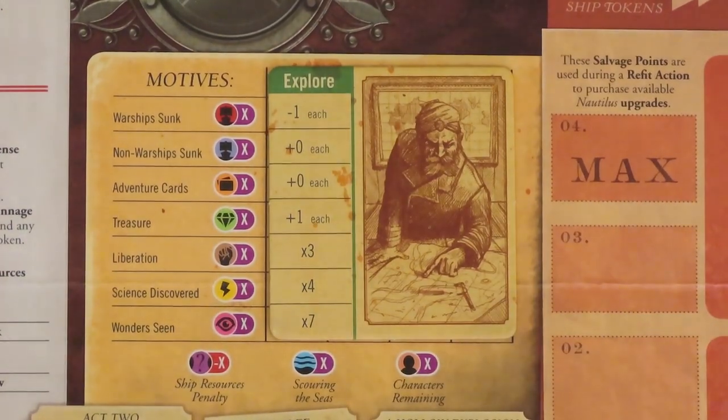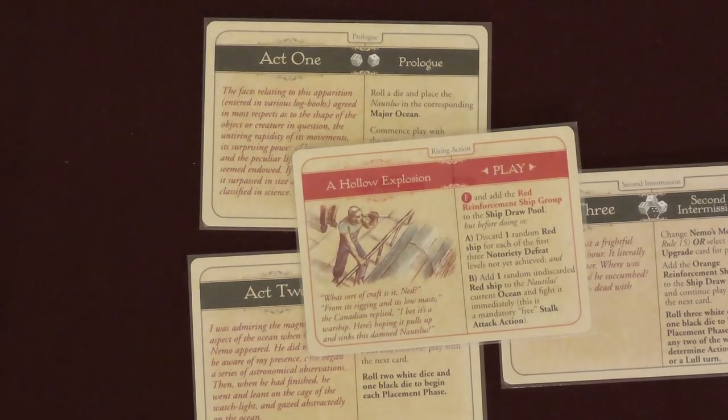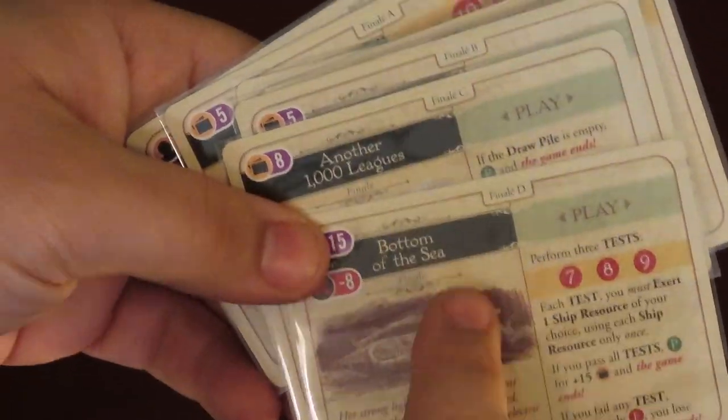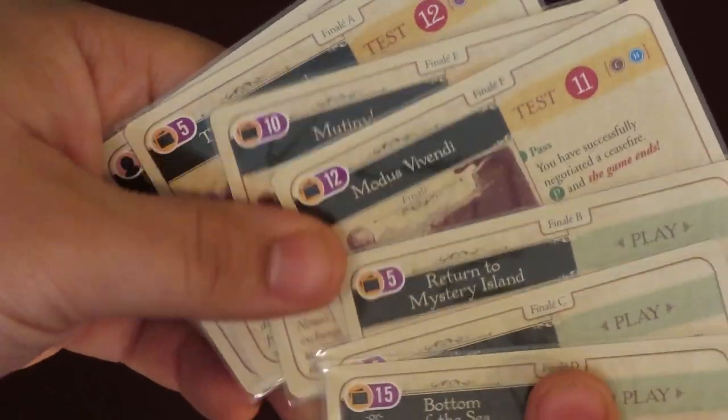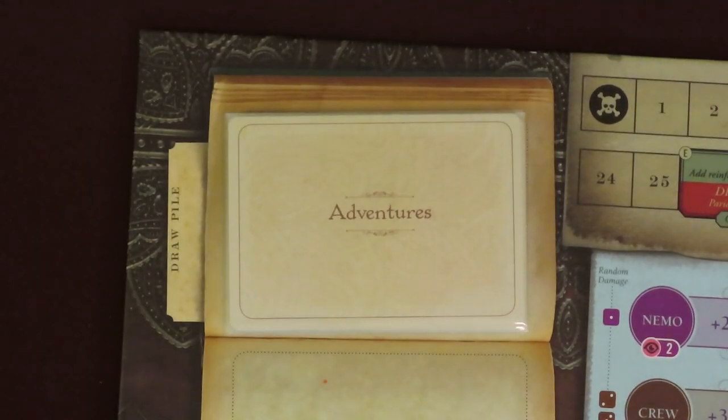From the Adventure cards, set aside the cards for Act 1, 2, and 3, and the red Rising Action card. Also separate all the Finale cards into a stack. Shuffle the remaining Adventure cards. You'll need to create the draw deck for the game in a specific way. Shuffle the Finale cards and pick one randomly without looking at it. The rest can be returned to the box. Add 4 Adventure cards to the Finale card and shuffle them together. Place this stack face down on the draw pile space of the board.